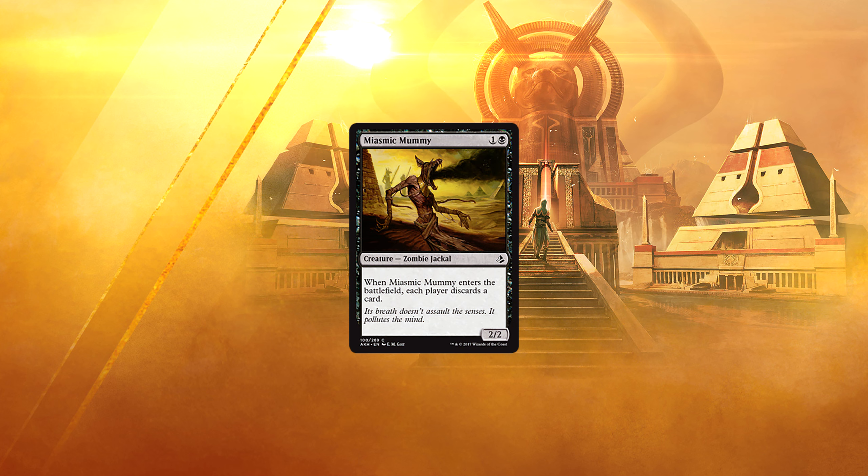Miasmic Mummy — 1 and a black for a 2/2 zombie jackal. When Miasmic Mummy enters the battlefield, each player discards a card. Another zombie that could definitely see play in that deck, or perhaps even in the Rakdos Hellbent strategy I've mentioned a couple of times. In the Hellbent deck in particular, the discard becomes much less balanced as you actually want to be emptying your hand — so that's definitely something to consider.